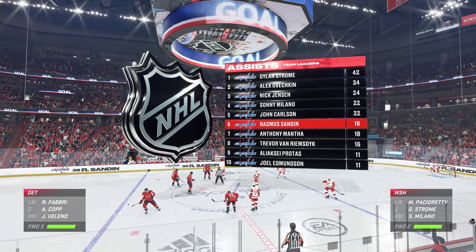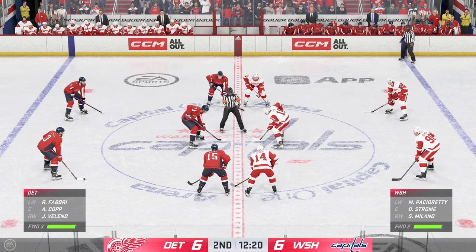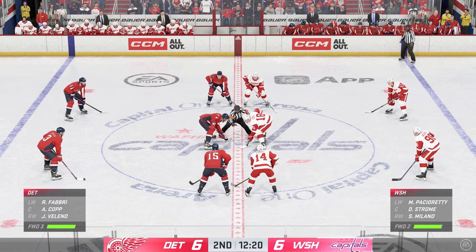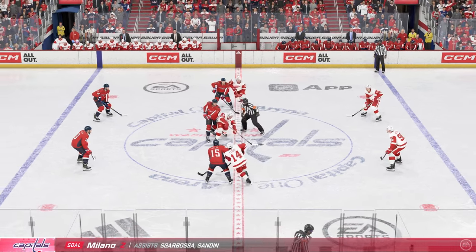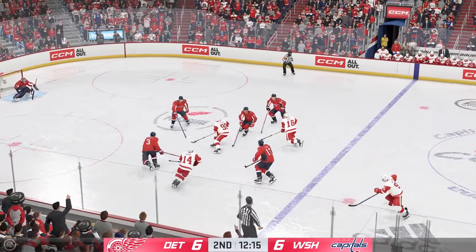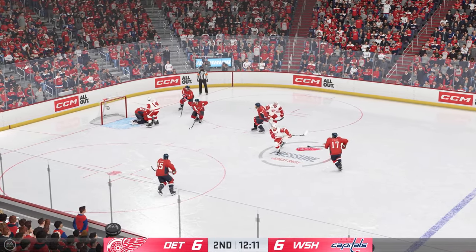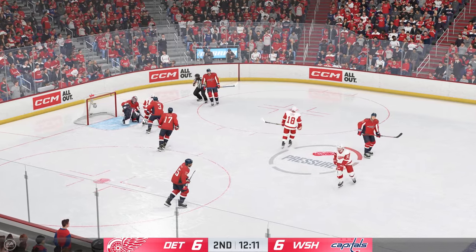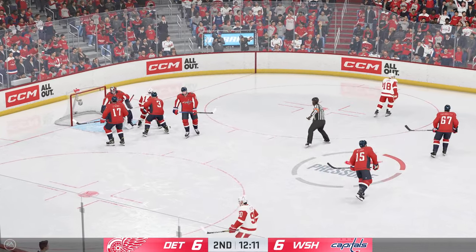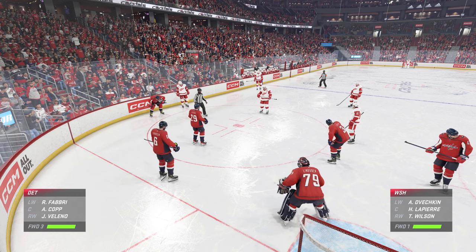The setters glide towards the dot here as we've got a face-off set to go. Caps won the draw — let's see what they can do with possession. Slick feed. Here he is in close! Tremendous stop by Lindgren. Players should never be left alone in the slot, but the goaltender is up to the task — gets out in front of it and makes the save.